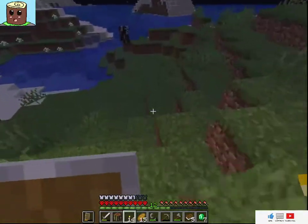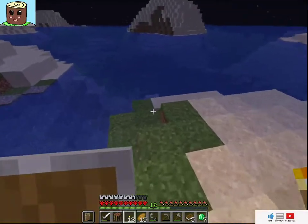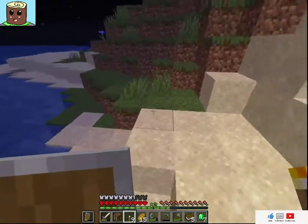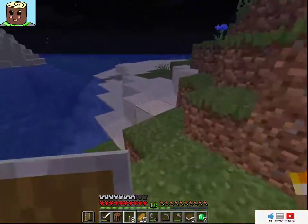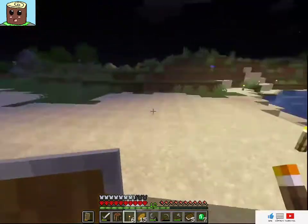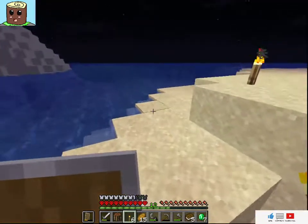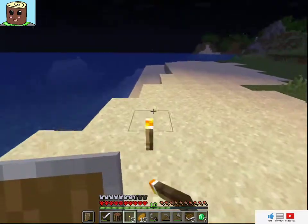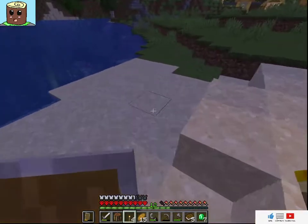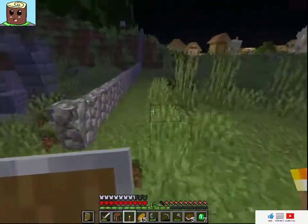I'll run to the coastline and place torches there to light up a bit of it so no mobs spawn. There's some kind of cave here — might be worth investigating in the future. There's a lot of land that needs to be lit up, I'm seeing.